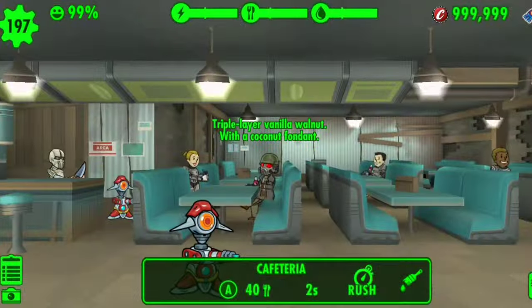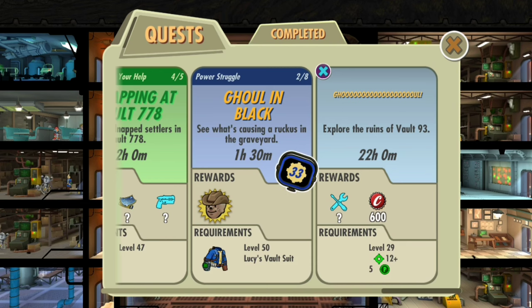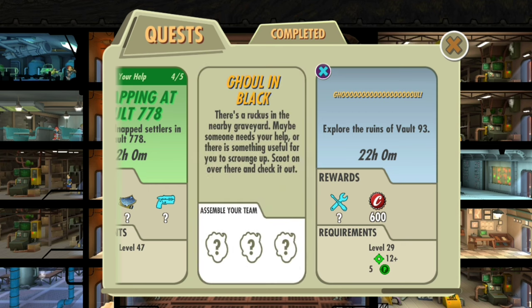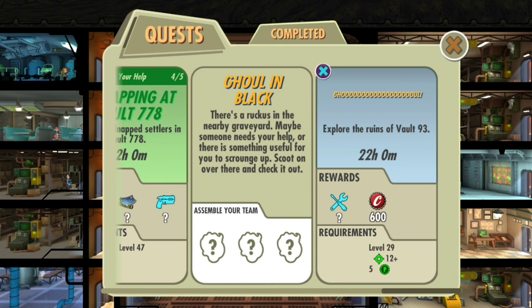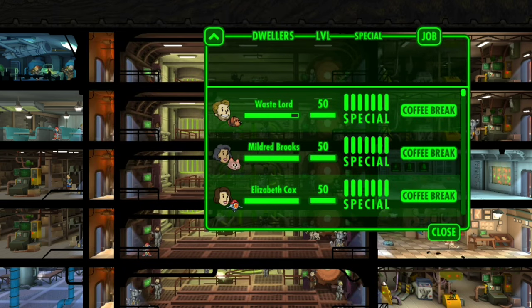Let's check out what this outfit looks like on a dude — pretty sick. Okay, we have to use Lucy's vault suit for the next quest: 'See what's causing a ruckus in the graveyard — we got the ghoul. There's a ruckus in the nearby graveyard, maybe someone needs your help or there's something useful to scrounge up.' Should we take Lucy? Just kidding, that'd be dumb.